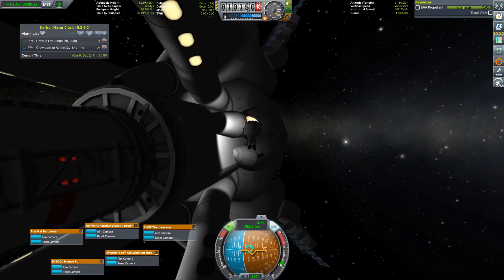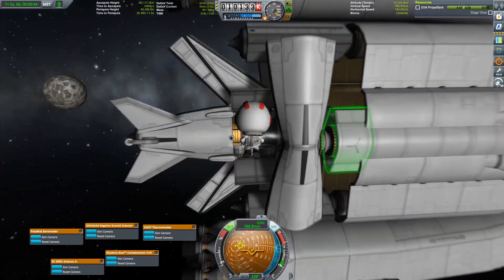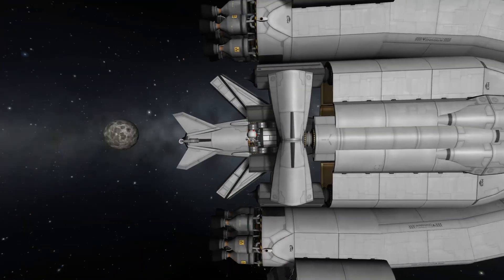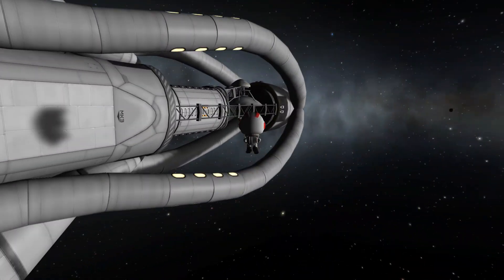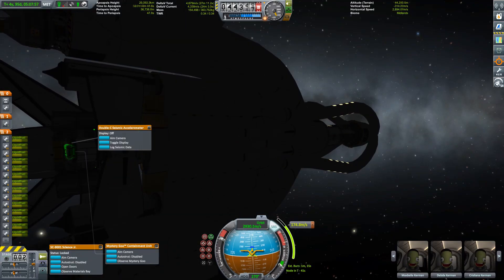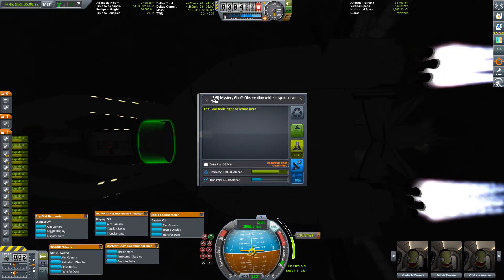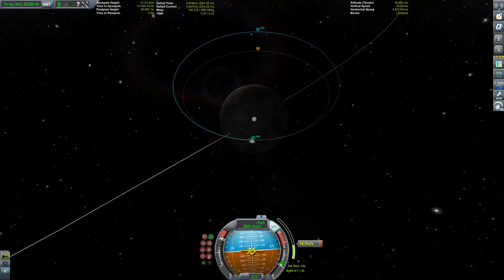After we've collected samples, as per usual we have a scientist grab them and get them back to the lab. Let's play a little game — try to guess how much science points I will have after I get back to Kerbin. I'm not really sure how much I got after my journey to the Jool system. Feel free to make a guess in the comments. While we are doing our capture burn we are already close to Tylo, so we can get some more science.